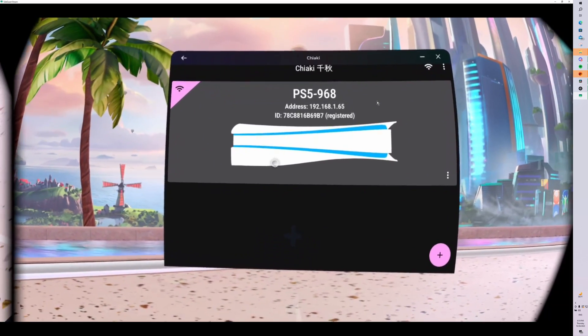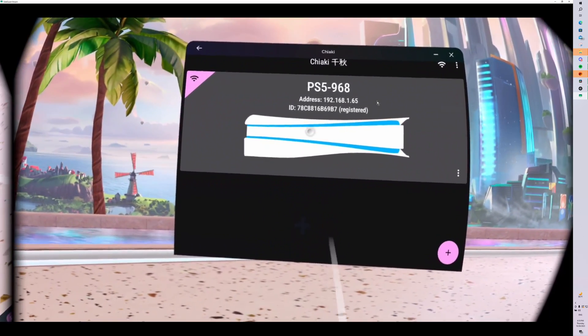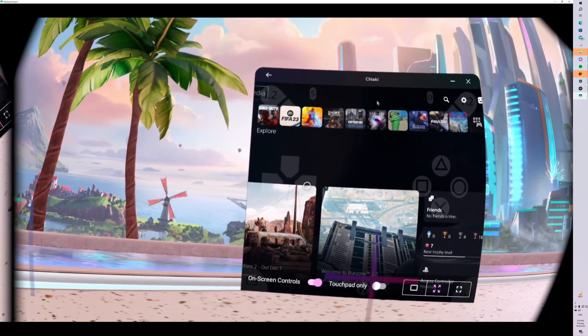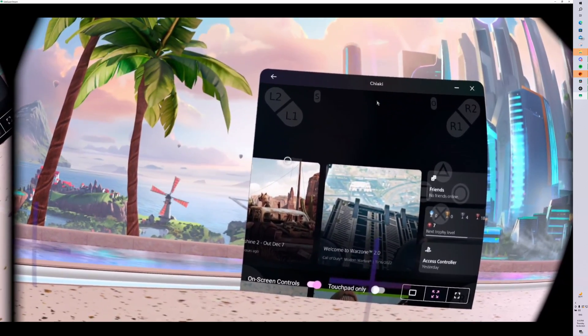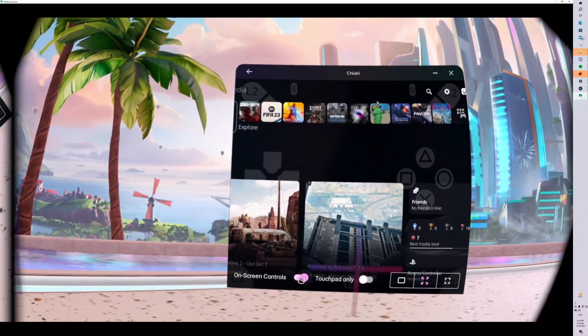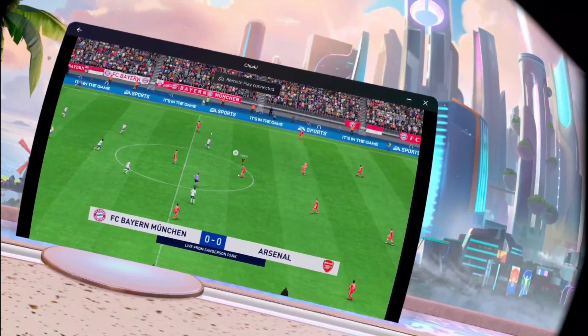That covers the initial setup. One more thing: you'll see on-screen controls that let you control your PlayStation, but since you're connecting a controller, you'll want to toggle off those on-screen controls so they disappear from your screen.